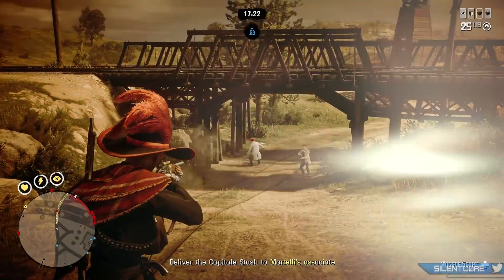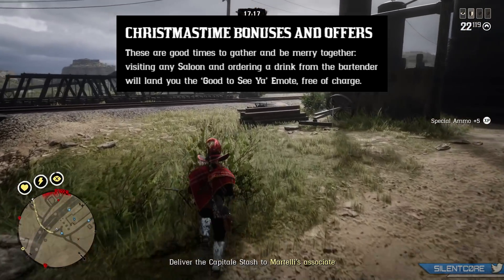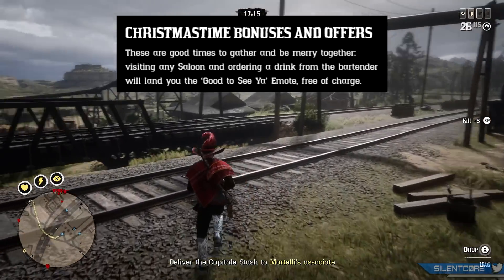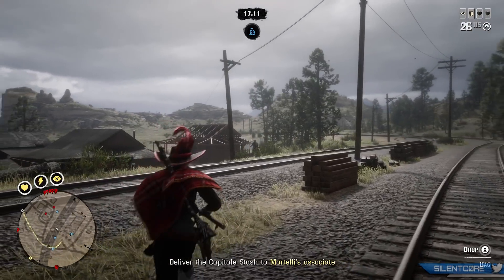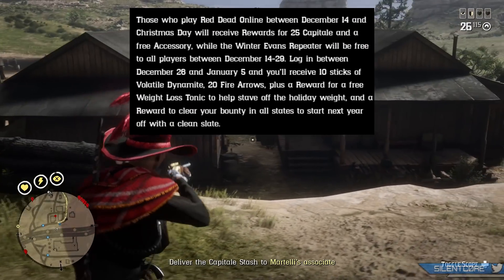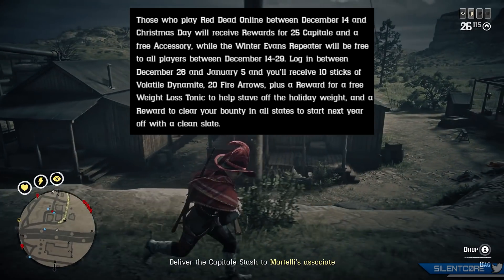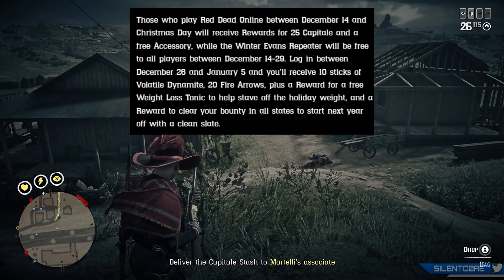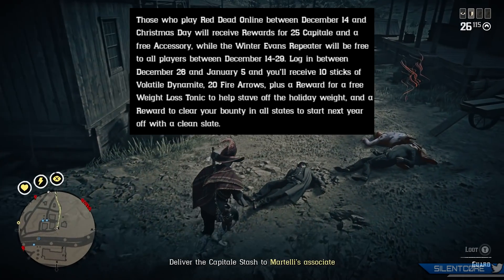Next up let's go over the Christmas bonuses and offers. First of all, you can get yourself a free emote by going to any saloon and ordering a drink — you'll be getting the 'Good to See' emote. If you log in between December 14th and Christmas Day you'll get 25 capitale and an accessory.